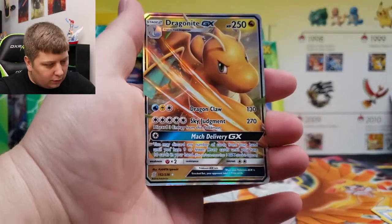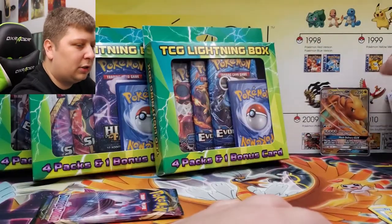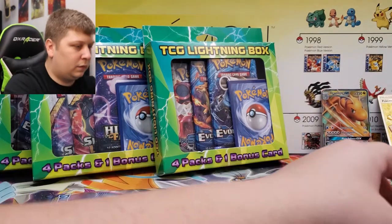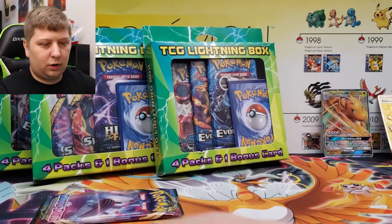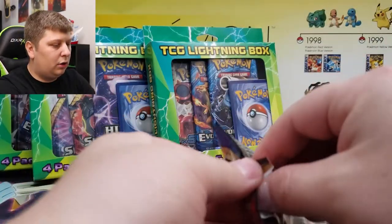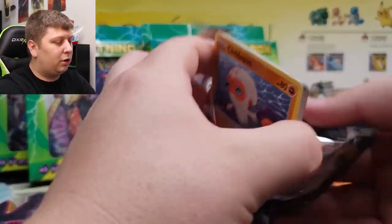I would appreciate it. Dragonite GX from Unified Minds! The packs, they're not weighed by whatever third party makes this. We've got some hits so far — two hits in two boxes. We've got one last pack here of Sword and Shield in today's Pokemon card opening.